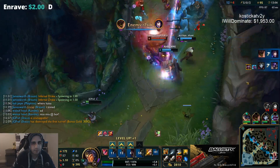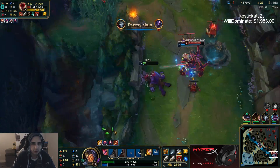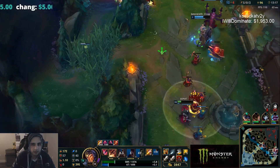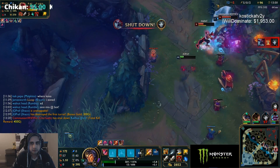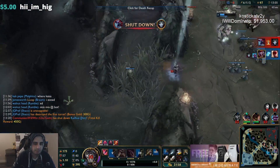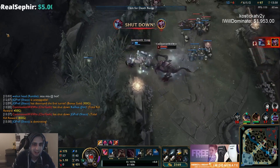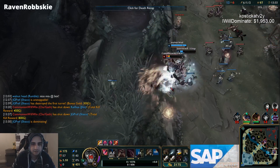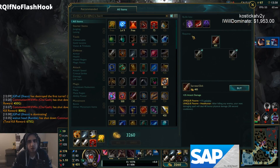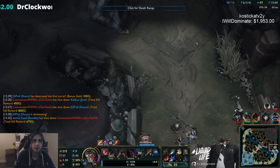I gotta play back here and play around Jhin — I'm actually kind of weak in this situation, don't want to feed him. One minion — that's so unlucky. Whatever, we did our best there. I gave a pretty big shutdown which sucks, but what can you do. I have a huge buy here — I get Dustblade and I get my Sheen, so I'll have pretty high one-shot potential on the AD carry now.